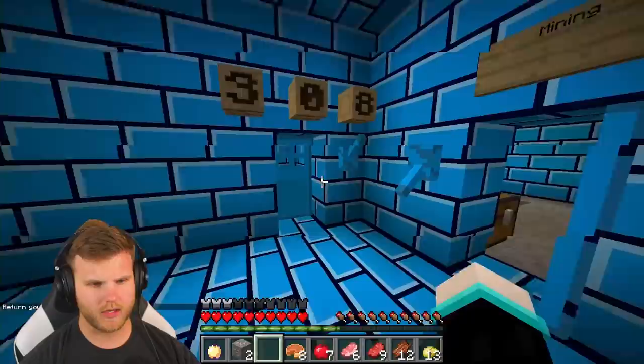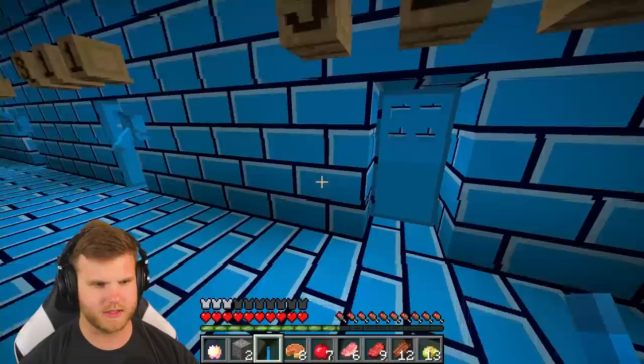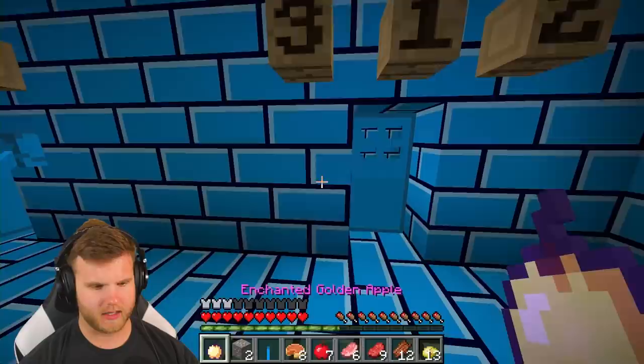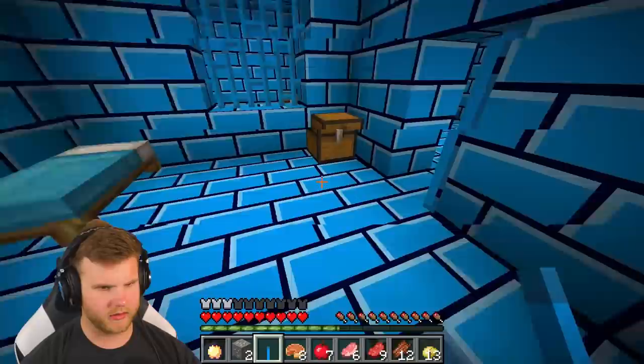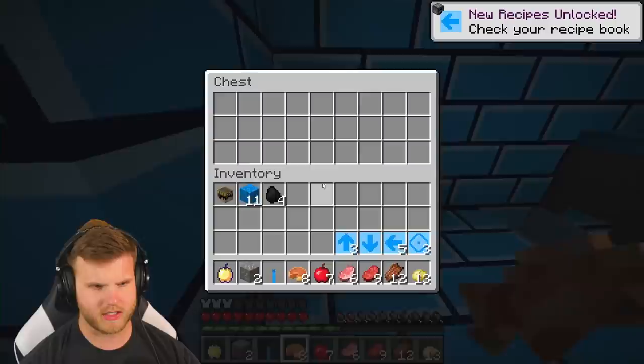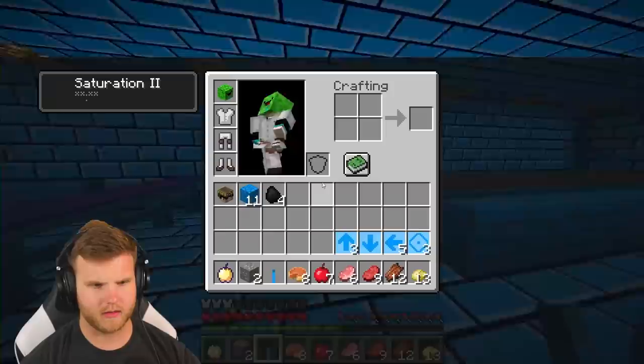Maybe this lever has to go to this other room over here. Why can't I place this down at all? I have an extra lever - why do I have an extra lever? It just says 'lever.' You would think I'd have to go into this room right here. I literally can't do anything here - what am I missing? Is there a room I haven't checked yet? Oh - we got some letters and numbers here, don't know what those are.